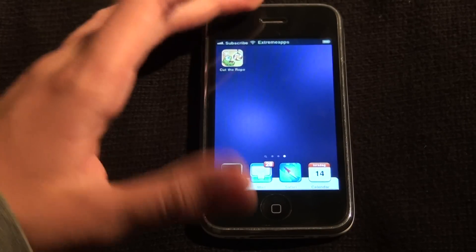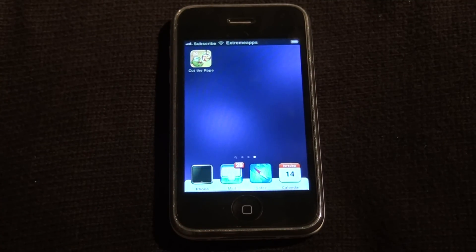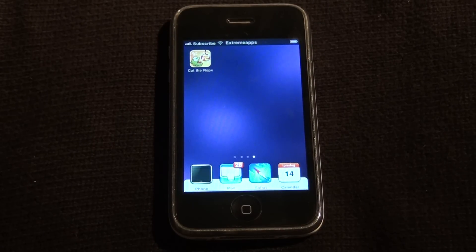Hey everybody, Xtreme Apps here. Today I will show you my favorite game of 2010. It is a very funny game, obviously, and it is called Cut the Rope. It is developed by Chillingo Limited, which is a really, really good app development company.